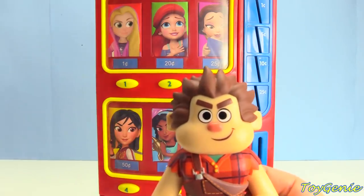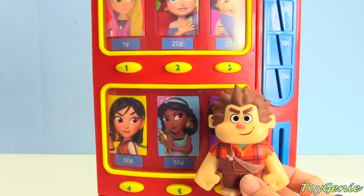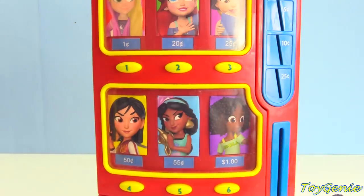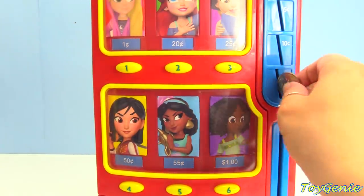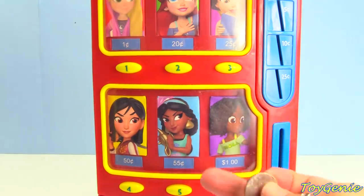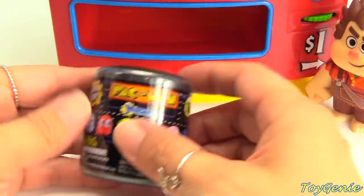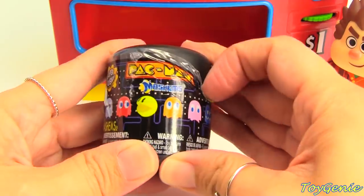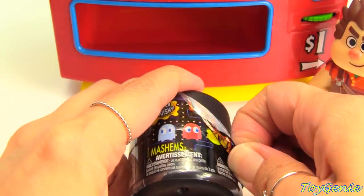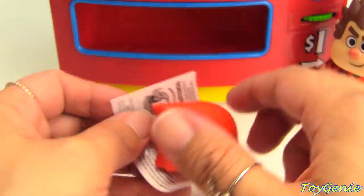Now it's Ralph's turn again, and he's going to choose Jasmine. Jasmine's surprise is 55 cents. Here's 55 cents — two quarters and one nickel. One quarter, two quarters, and a nickel. Let's press number five. Whoa! It's a Pac-Man surprise. Which ghost do you guys think we'll get, or do you think we'll get Pac-Man? Let's find out. We got our red ghost — Blinky!